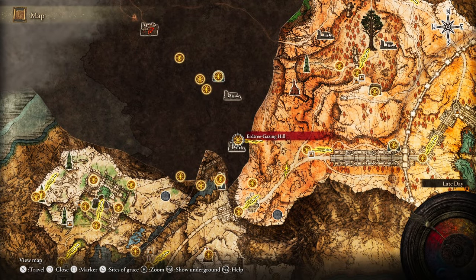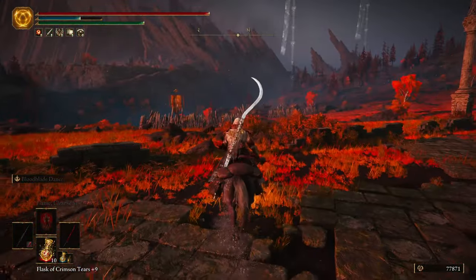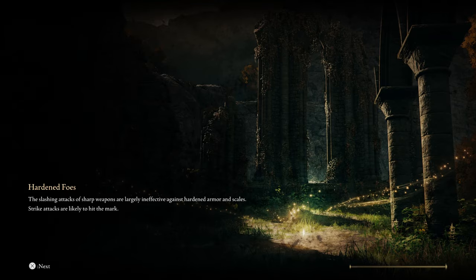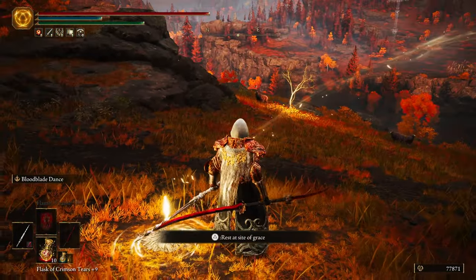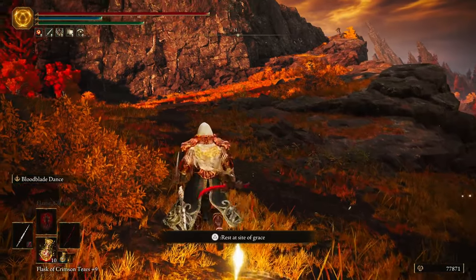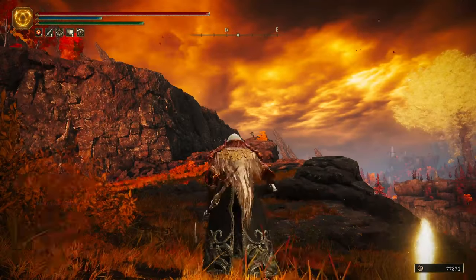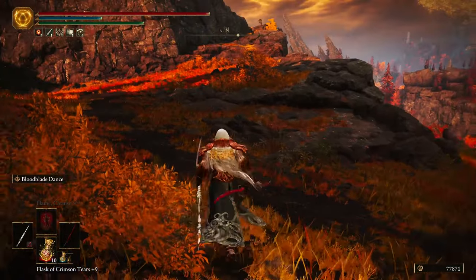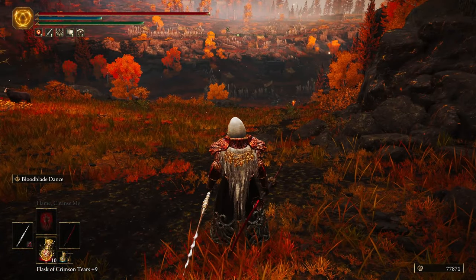That kind of leaves us back around where we started - we just kind of ran a circle because we had started down here at the Erd Tree Gazing Hill and kind of wound our way back because we hadn't really done this yet. I think next time around, instead of going south we'll end up going north because we haven't really gone that way. It looks like there's a thing up there that's promising, but maybe we've already gotten that one - it might be pointing to the Wyndham Catacombs. We really need to go northwest, but we'll figure that one out on the next one.